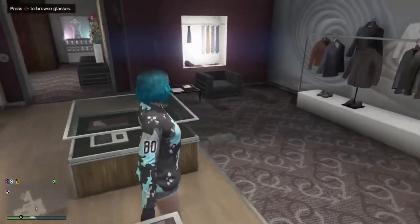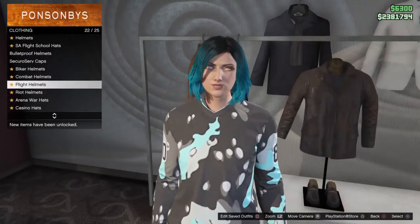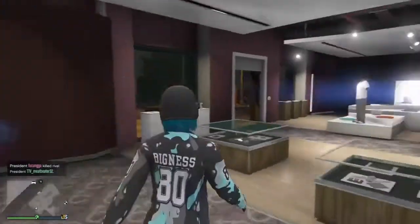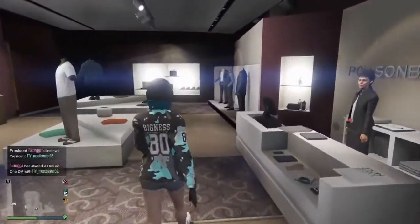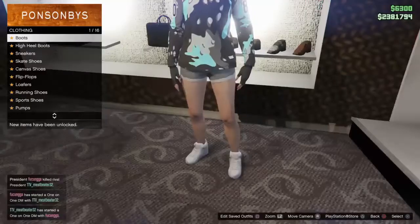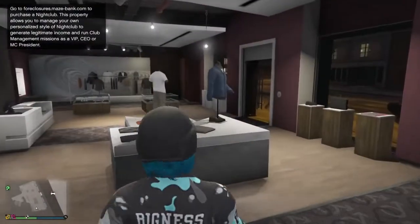Then you want to go over to the hat — you want to get the black bulletproof helmet. You want to get that, put it on, and then go over to the shoes. You want to go and get the white plain high tops — go to sneakers and get the white plain high tops.